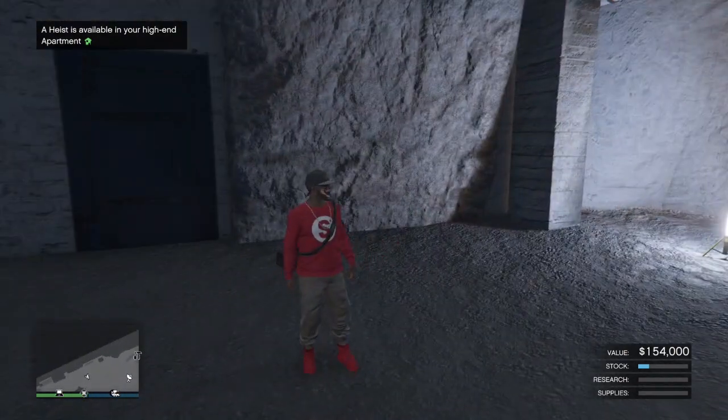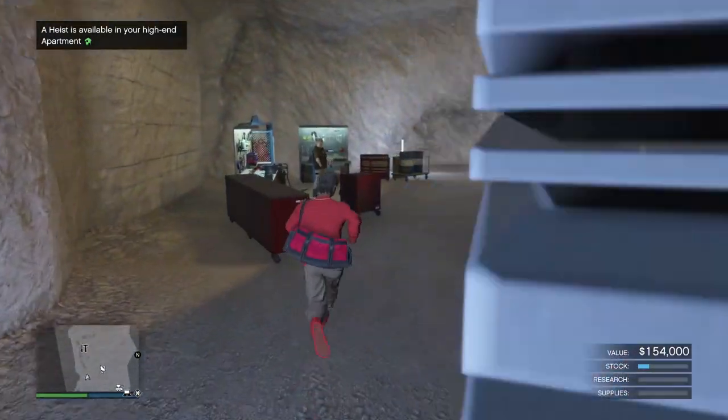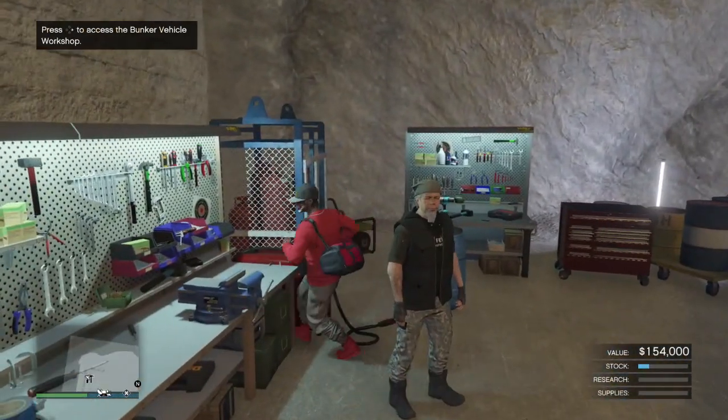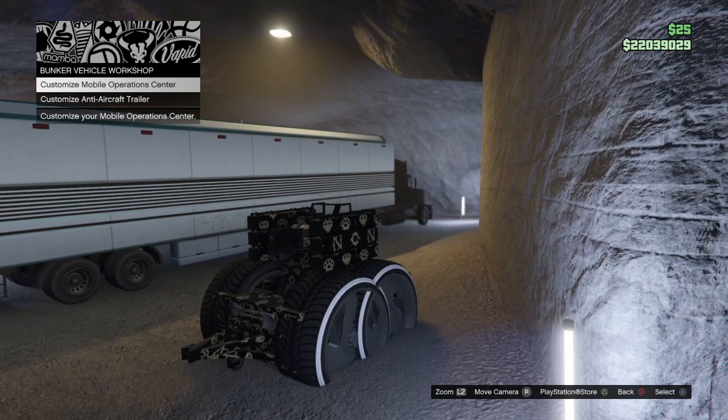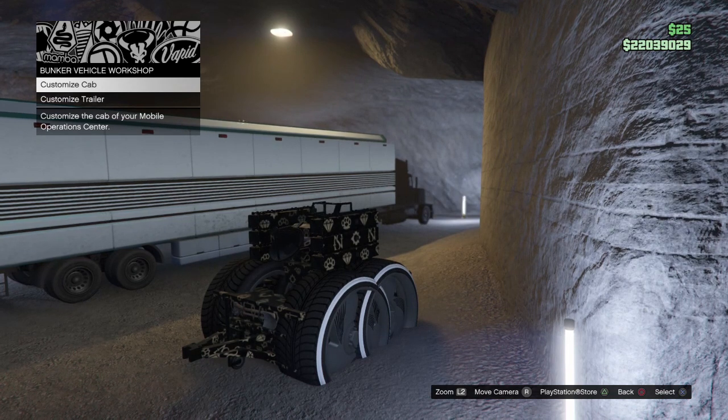Now we're gonna head to the mechanic. Go to the customer mobile operation center — yep, go to the menu. It's gonna let you purchase something, so you can purchase whatever you want.